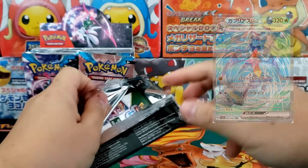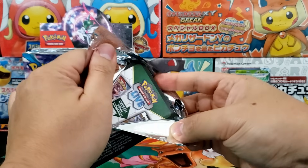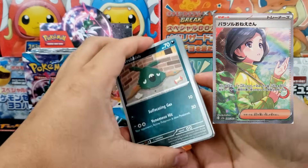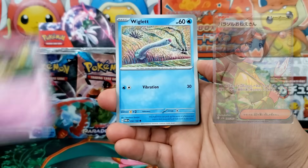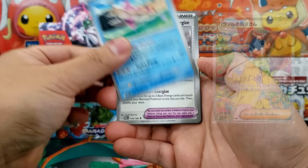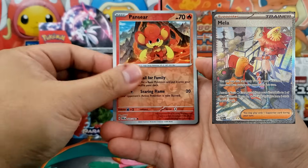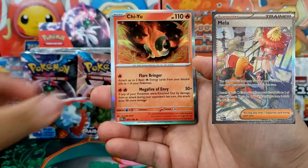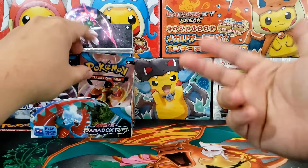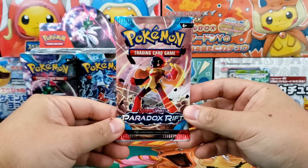On the full art trainer side, I think there's some really good ones. Specifically Parasol Lady — I think that one is really gorgeous. It's a very solid Special Illustration Rare. Even the full art version of it is really good. The Mela card is another one where both the full art and Special Illustration Rare version are both really good. And of course there's also the Baby Illustration Rare.